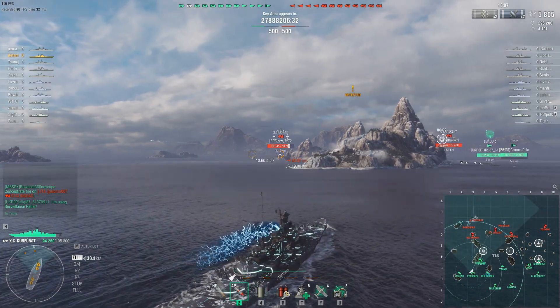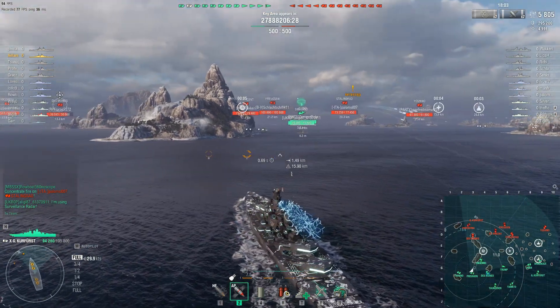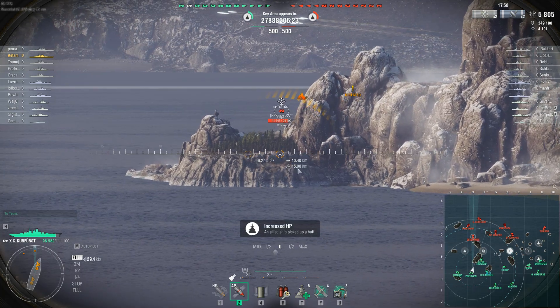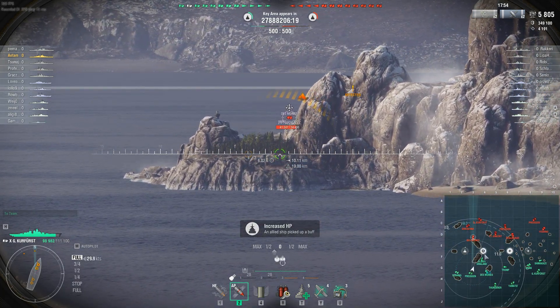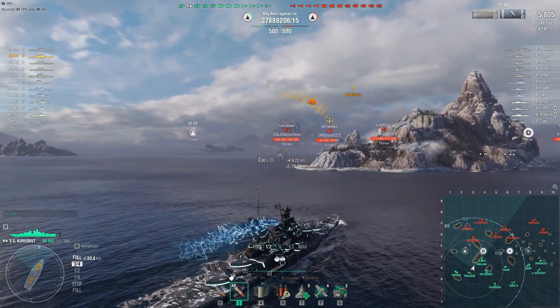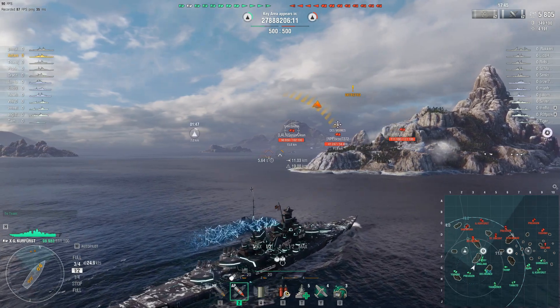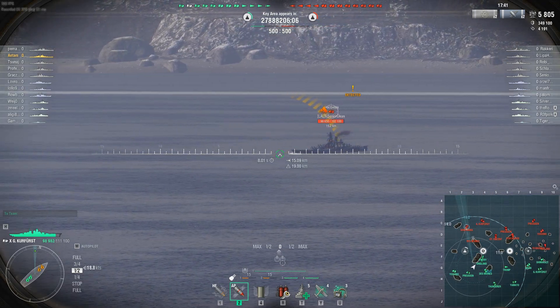Speaking of subs, subs are actually the best at taking buffs in Arms Race because unlike a capture point you don't need to be in there for a long time. In a buff you just need to be in there for a second, so a sub could technically just dive in, surface, grab the buff and then dive again, and there isn't really anything anybody can do about it. Our sub is going for the buff so that's a good start — it might actually be competent.